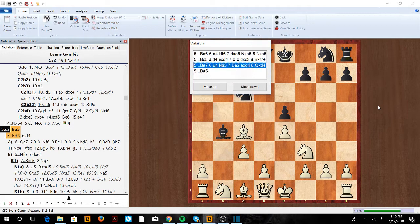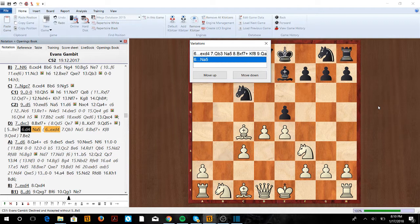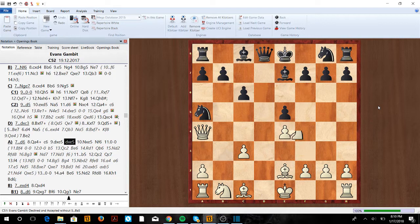After bishop takes b4, c3, and now bishop to e7, we're going to go d4 as usual. Here we might get some variations because of knight a5 — we don't want to castle here as we normally do. So we're going to go bishop e2. If d6, queen a4 check — this is actually a very popular line. After c6, take on e5, and knight takes.